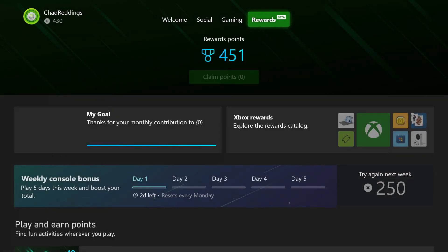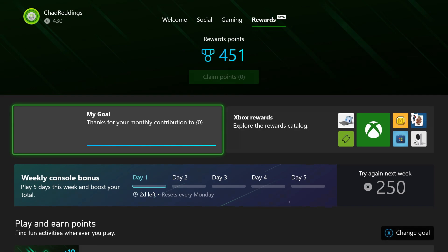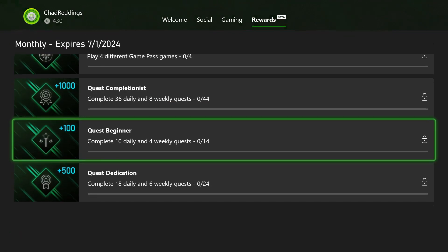Then you want to select this option here, which will bring you to a page where you can see your current rewards available as well as if you can claim any points. If you scroll down you'll see a bunch of activities you can complete on your Xbox to earn more Microsoft Reward Points.